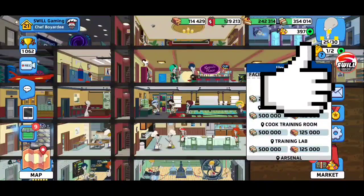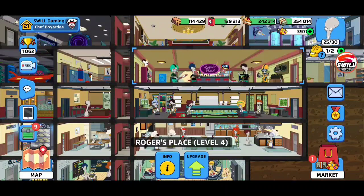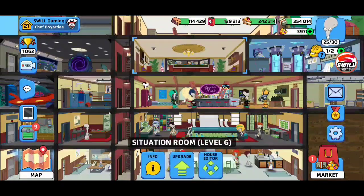Welcome back for another episode of American Dad Apocalypse Soon. Right now I am situation room level 6, and it's the whole debate I've been telling you guys in previous videos — you need to stay at level 6 until you upgrade everything. I'll give a shout out to Jamie Halam, thanks for giving me some good knowledge on this one.